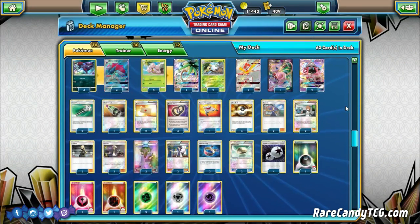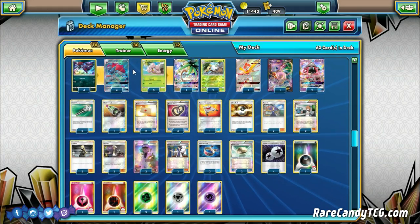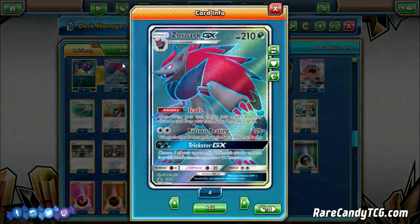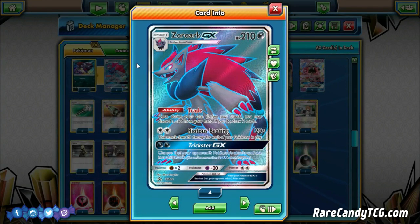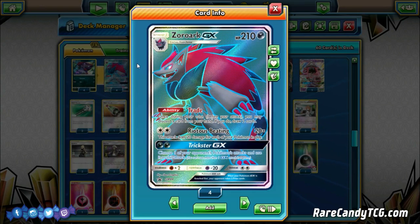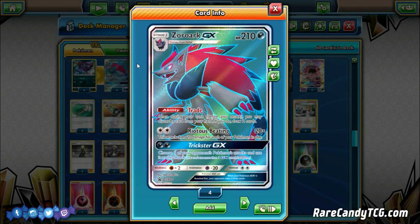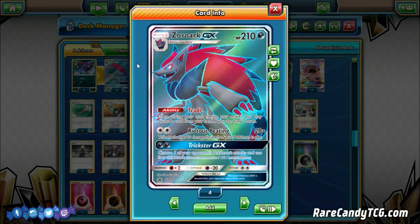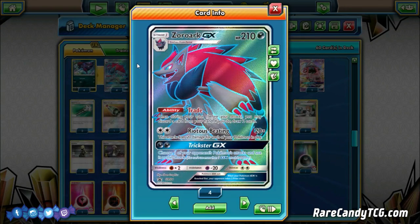At its core it's just a Zorark GX deck. Let's recap on Zorark real quick. Zorark GX is that 210 HP Stage 1 GX. It has this amazing Trade ability - once during your turn before you attack, you may discard a card from your hand and if you do draw two cards. So you have this great built-in draw engine in the form of Zorark. It's also just a solid attacker - Riot Beat for just a DCE does 20 for each of your Pokemon in play. Trade is kind of the engine that powers the whole deck.